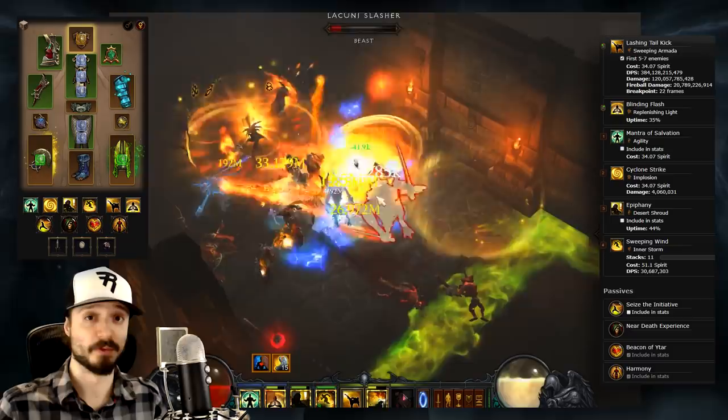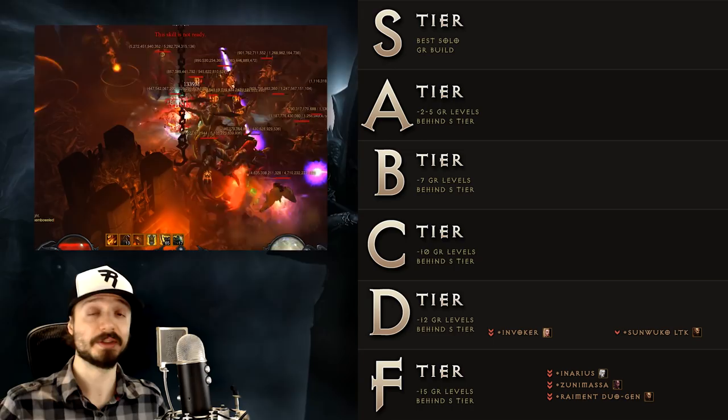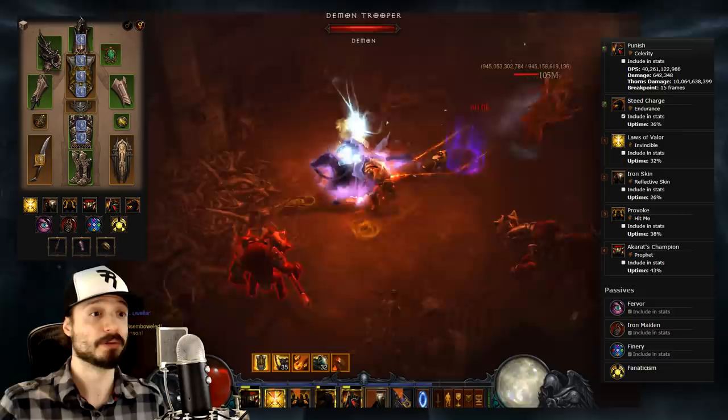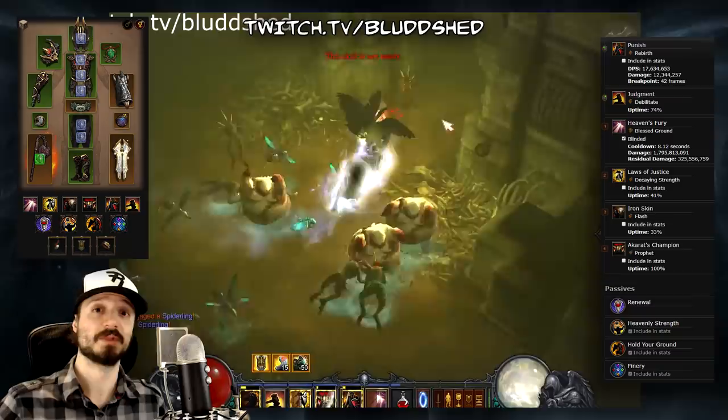Next we have the Invoker build for Crusader. Invoker is the starter set for Season 13, and this build is more than capable of achieving every seasonal objective. It's likely the easiest Crusader build to run and can be built extremely tanky. Bloodshed has a starter build guide for Invoker. Next we have the Heaven's Fury Crusader — the first Akkhan set-based Crusader build on our list. Its greatest strength seems to be as a Rift Guardian killer in four-man groups, and while it could also perform well solo, it is far outclassed by other Crusader Akkhan builds.